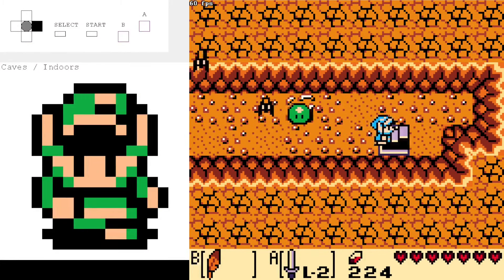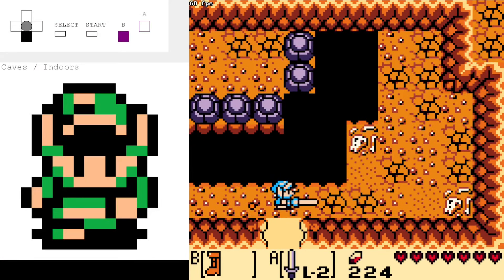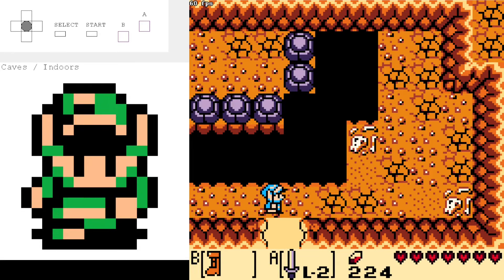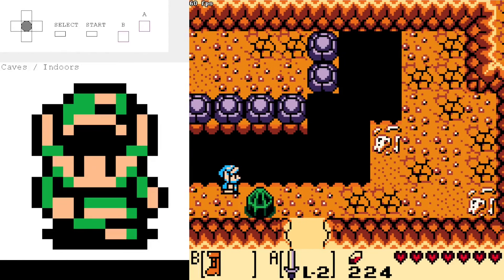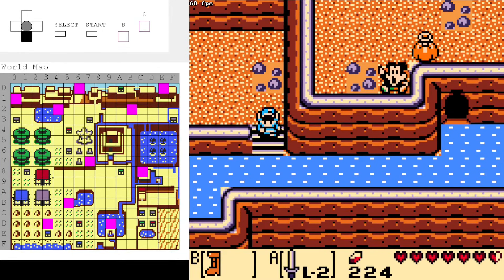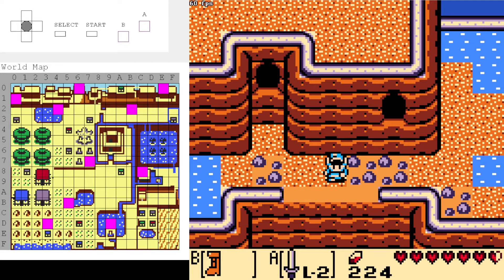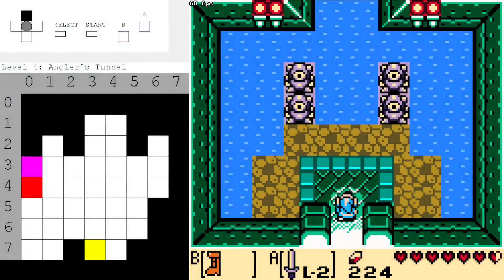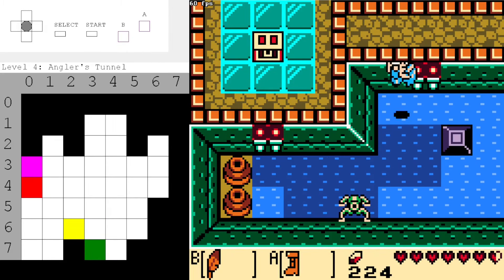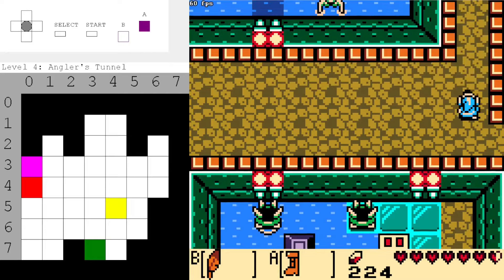Then we get to hear this totally less awesome cave theme. You can actually save a very minor, not-even-worthwhile amount of time if you properly position Link and kind of jump around this obstacle, but it's really not worth it — besides, you already have the Pegasus Boots, you may as well just use them. Anyway, this is Level 4 just straight over here. This is Angler's Tunnel — probably one of the more technical levels to do in the game if you're trying to play through with glitches as fast as possible. I'm going to get a bundle of bombs at the beginning of the dungeon, because you can never have too many bombs when doing glitches.